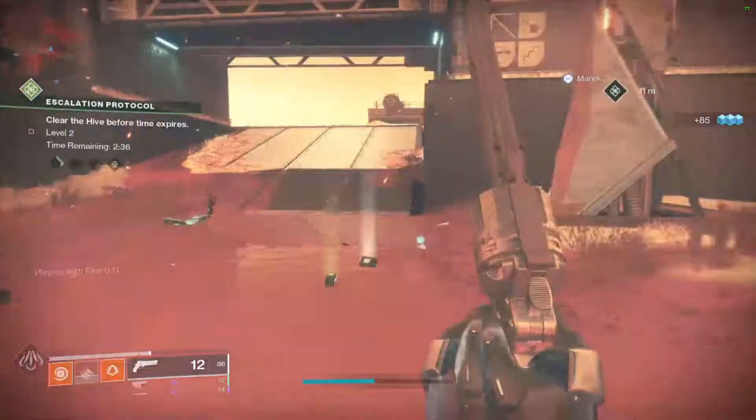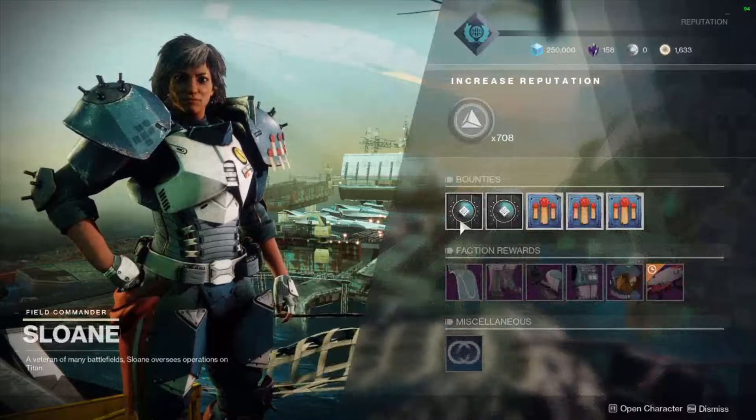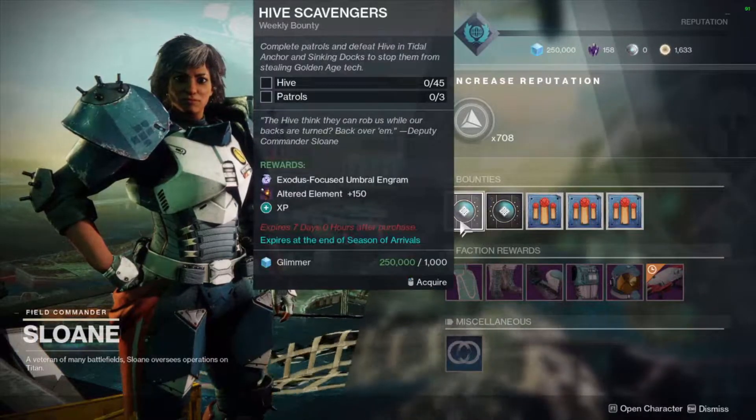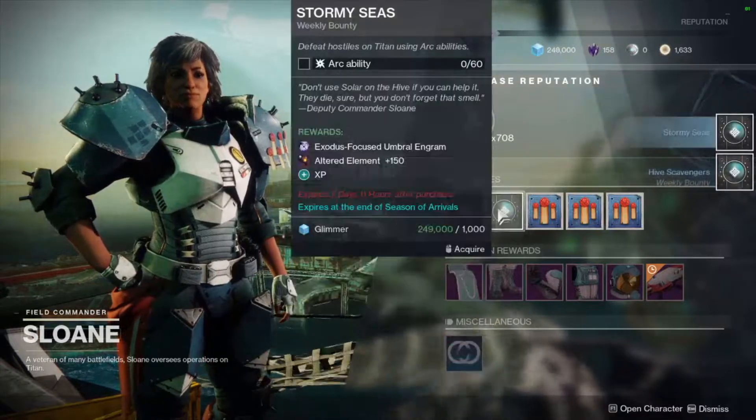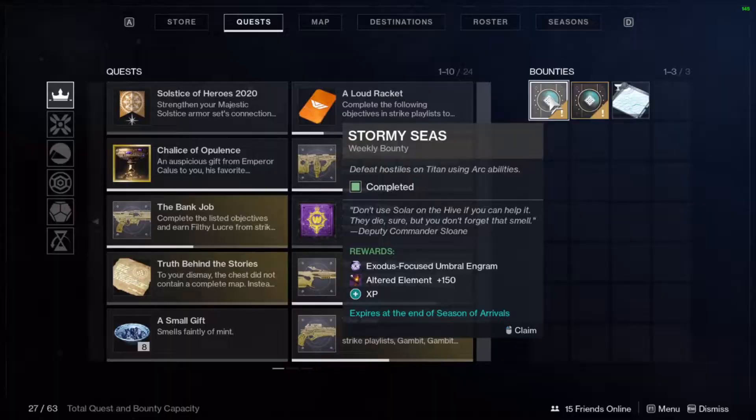Now for my personal favorite way of trying to get it: going planet to planet and doing both weekly bounties from the vendors. Each bounty gives you 150, which means that's about 300 per planet.